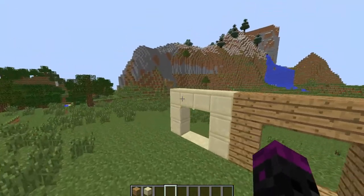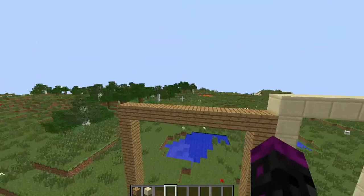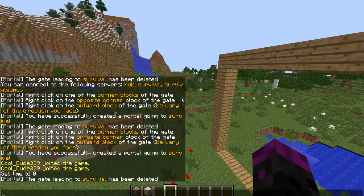So first you gotta make your portals — you can have portals this small, this big, this skinny, it doesn't matter. I'm gonna do the big ones cause it's so much more interesting. So what you do to create a portal is you do slash portal, create and the username. To get the username, you would type slash server. I already know that I'm going to make the username for my survival server is survival.